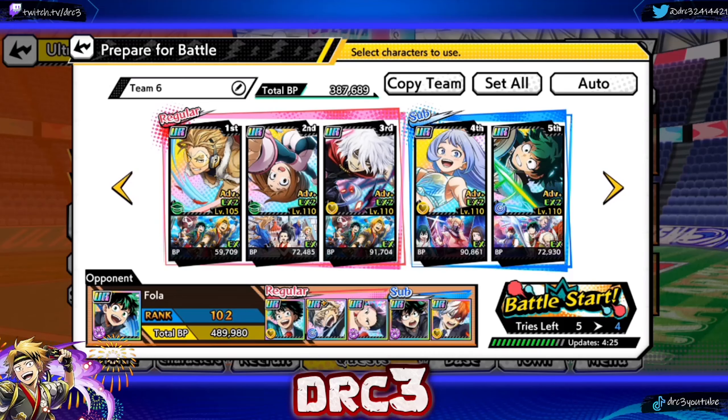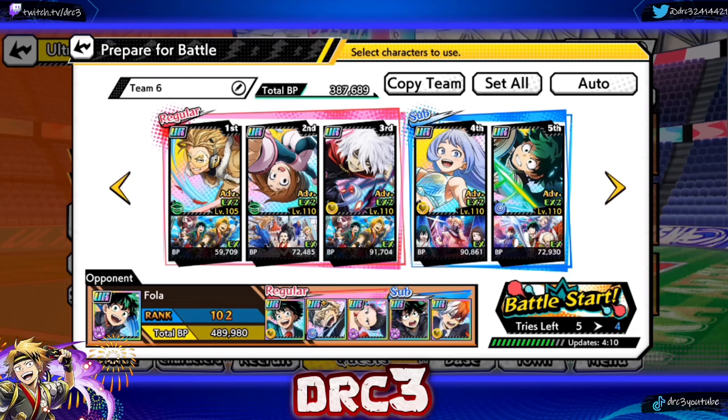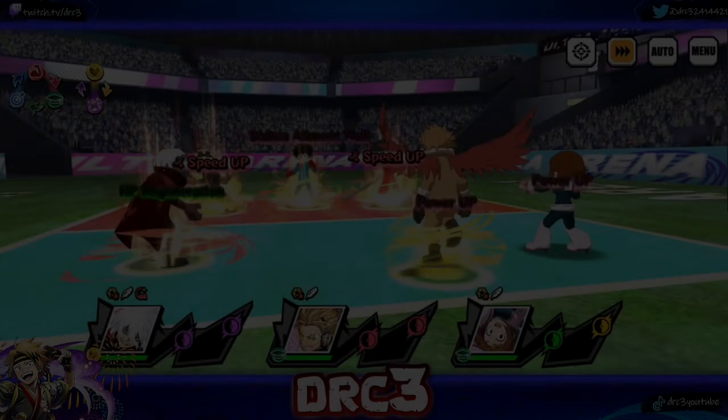489,000 battle power versus my 387,000. They have an actual good comp: steampunk Bakugou, celebration Deku, celebration Yairozu on the main slots, and steampunk Deku and celebration Todoroki on the sub slots. We're losing this straight up. If we win, I will be impressed, but I'm going in expecting a loss — that doesn't mean I'm not giving it my best shot.